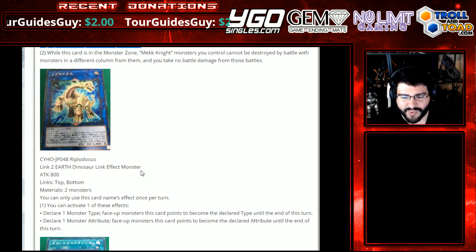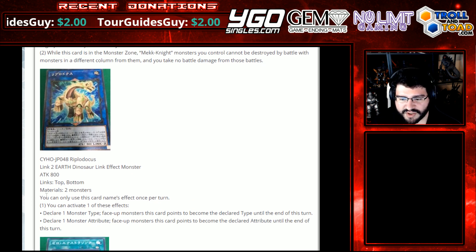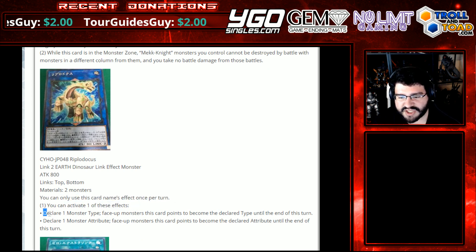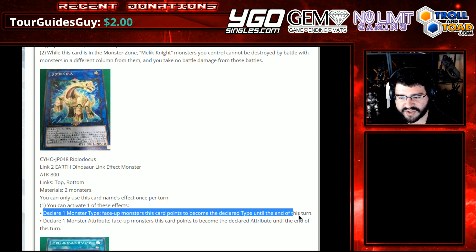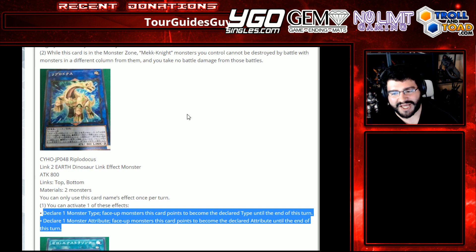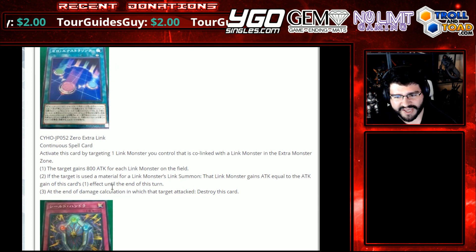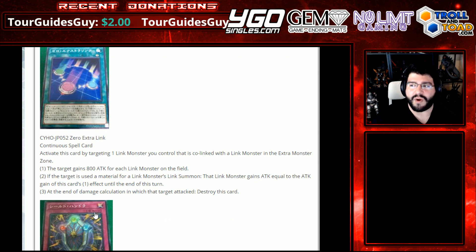Ripplodocus, a Link 2 Earth Dinosaur Link Effect Monster. Attack 800, materials any two monsters — apparently generic! Links top and bottom. Generic is surprising. You can only use this card's effect once per turn. You can activate one of these effects: declare a Monster Type — face-up monsters this card points to become the declared type until the end of this turn; or declare one Monster Attribute — face-up monsters this points to become the declared attribute until the end of the turn. Cute that it's generic. Definitely gonna see some shenanigans with this. Also having a generic downward-pointing arrow is kind of cute.